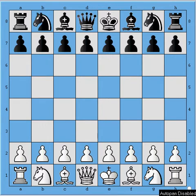Hello everyone, this is the first episode of the new series called Opening Disasters. In this video we are going to be looking at the game between Foyer and O'Kelly, which was played in Liege in 1934. It was quite a while ago. Let's see how they opened the game.